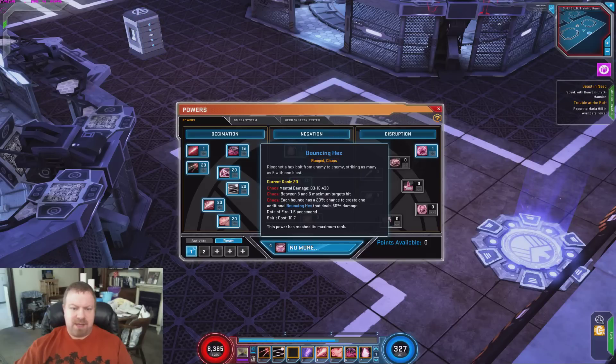The new skill is Bouncing Hex, and this works just like all the other bouncers. You hit it and there's up to 3 to 6 maximum targets. It's kind of chaotic that way — and even more chaotic because every time it hits, there's a 20% chance to create a new Bouncing Hex that deals 50% less damage.